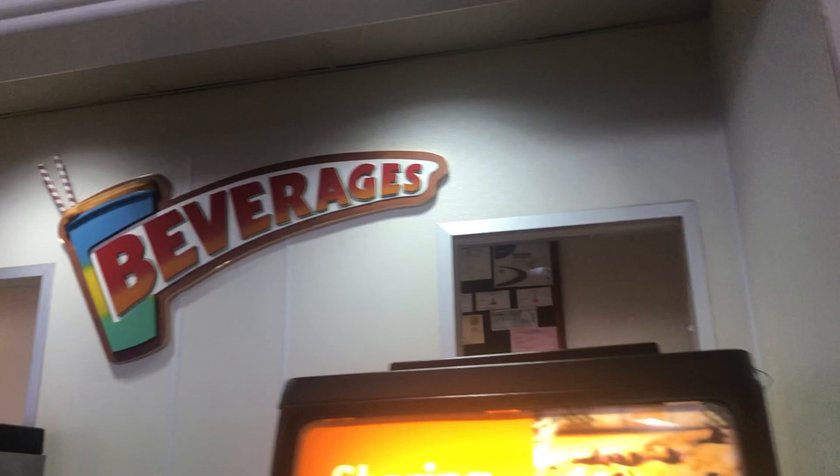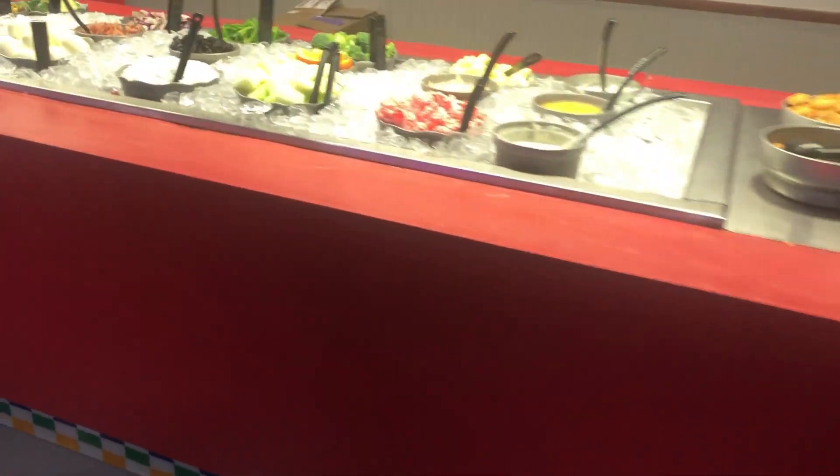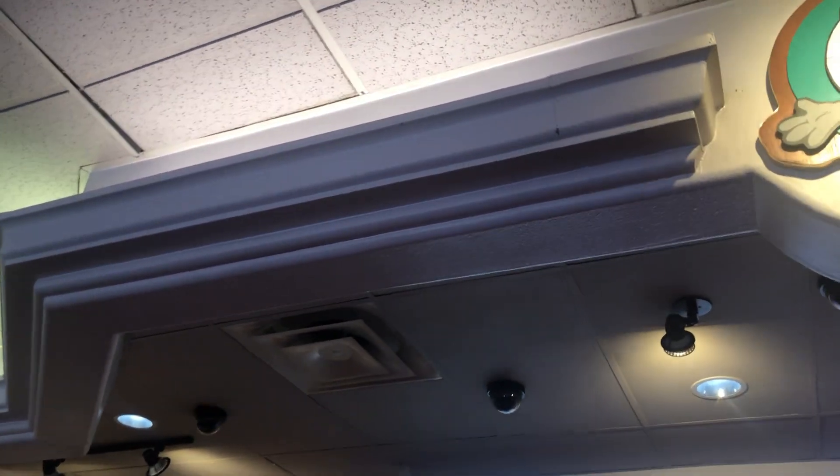Up here is a beverage station design — super cool — with a couple of beverages. And here's the salad bar, which is a really cool feature. Up here is the Chuck E. Cheese logo, which is really nostalgic. That's everything as far as the artwork and décor are concerned.